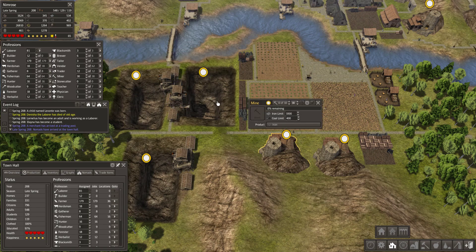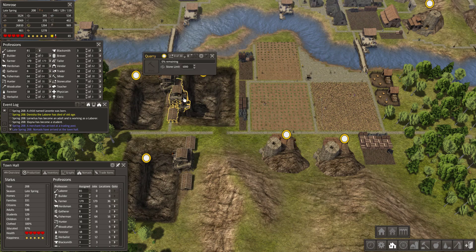The main problem with quarries and mines is that they will be depleted sooner or later, leaving useless terrain behind.